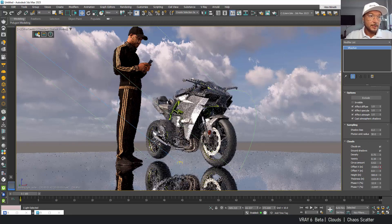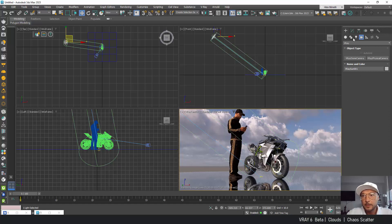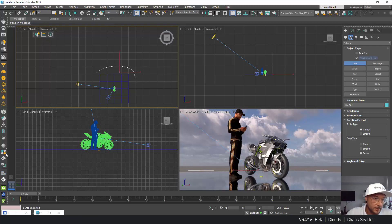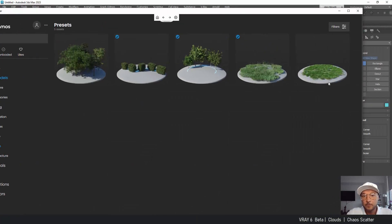We've got the scattering tool, and for scattering we obviously need to scatter something. Normally we use lines to scatter stuff, so I'm going to make a curvy line. While this line is selected I'm going to go to my Cosmos, scroll down to presets. As you can see, we have new presets added for grass, trees, hedges, and little shrubs. Let's get those trees.